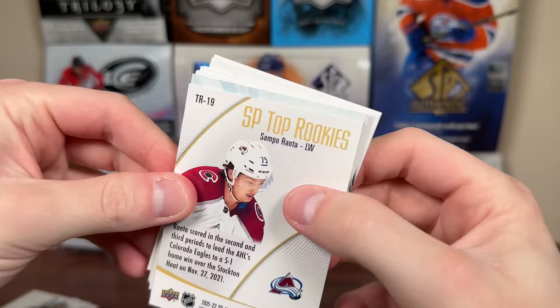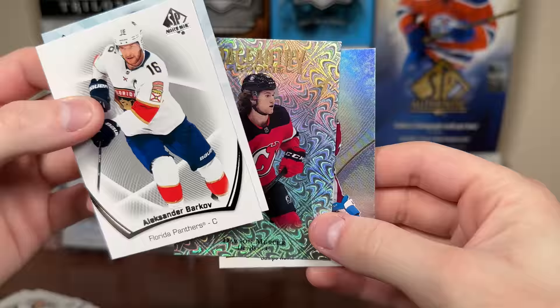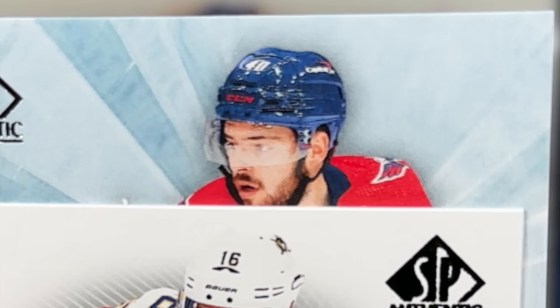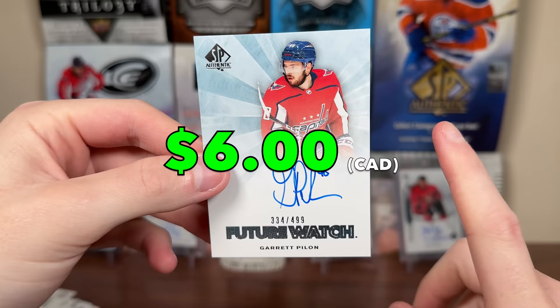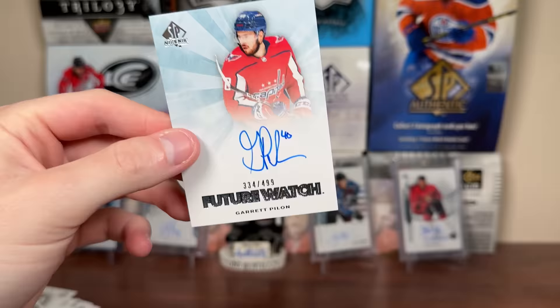We got an 11-12 Retro Future Watch Auto. Might as well see who it is. Hopefully it's 1-99, not 1-499. Pageantry Rookie Mercer, Samperretta SP Top Rookie. And it is... Garrett Pilon. Okay, there you go — Garrett Pilon. That's not great. 11-12 Retro Future Watch Auto, 334 of 499. I know Hershey might have won the Calder Cup — they're up 3-2 against Coachella Valley as it was recorded. Pilon's on Hershey, but regardless, that's an aggressively not-good pull. Garrett Pilon Retro Future Watch Auto.